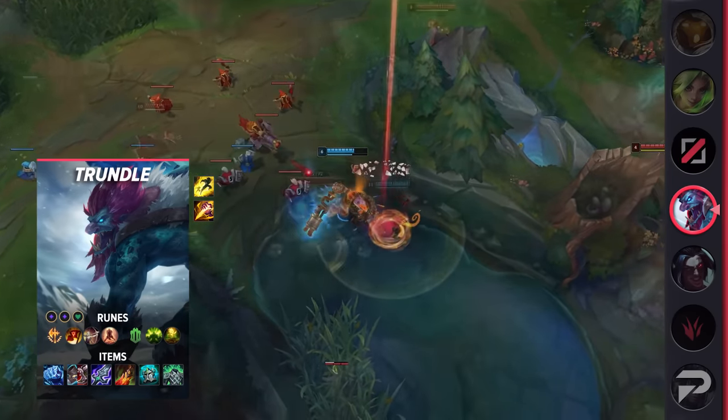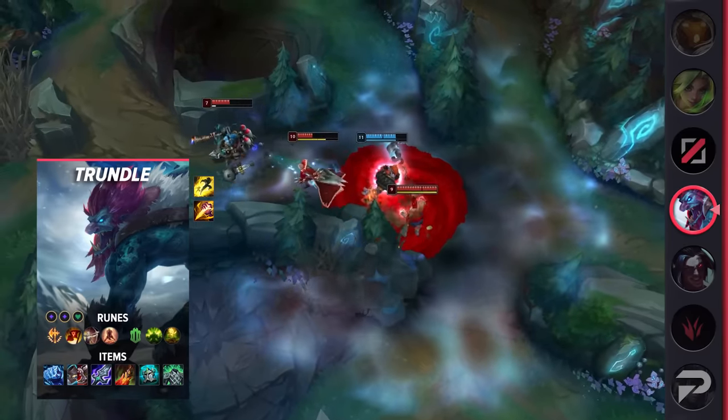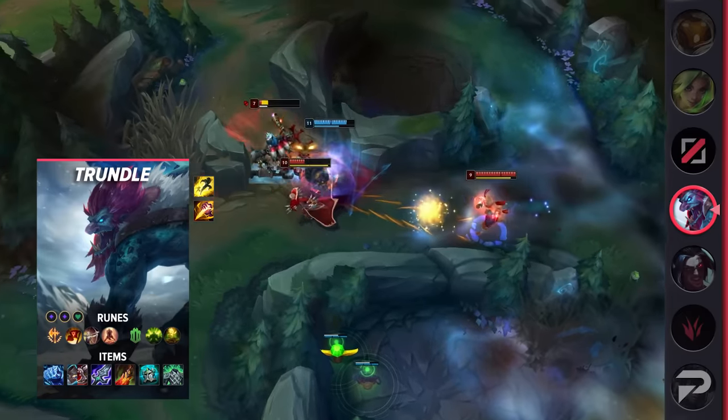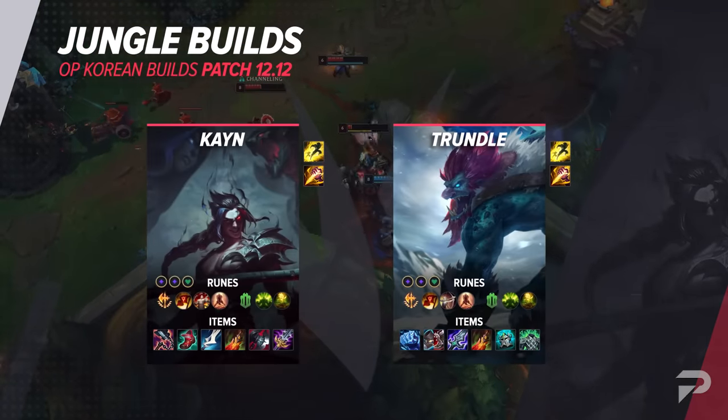The bonus healing that Spirit Visage grants is ridiculously powerful in the late game, especially since the tanks that his ultimate targets will provide him plenty of HP to take. That's it for the jungle builds. Next, let's move on to the mid lane builds.